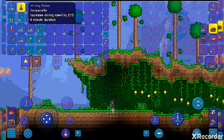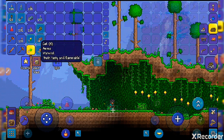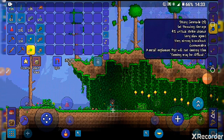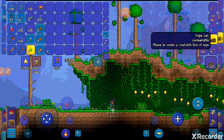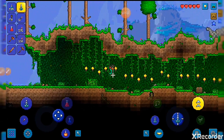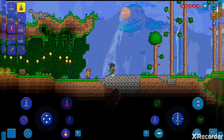It increases mining speed. I have a guide. I can see campfire in the crafting list — I'm going to make a campfire. We can also make a sticky grenade. I have sticky grenade, rope, and coin. Let's craft — yay, we have a stone sword!